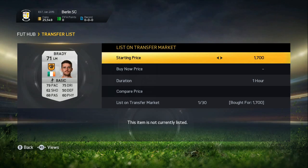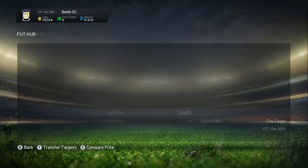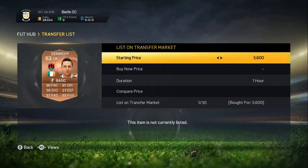I've gone and picked up this Brady for $1,700, going to be listing them up for $2,400. The cheapest up is $2,500, and there's only one on the market at that price. Going to list Brady right now, and then I'm going to try and pick up a few more of this guy. Gunning has sold for $10,500.